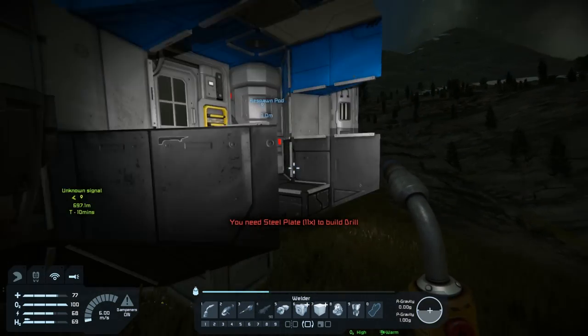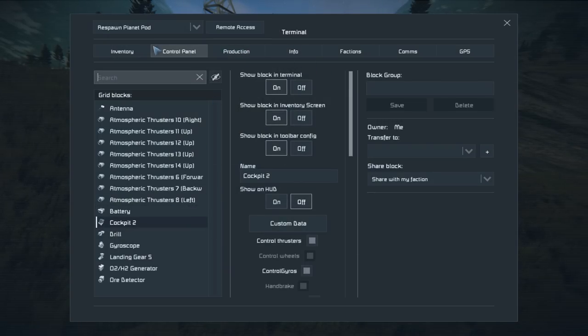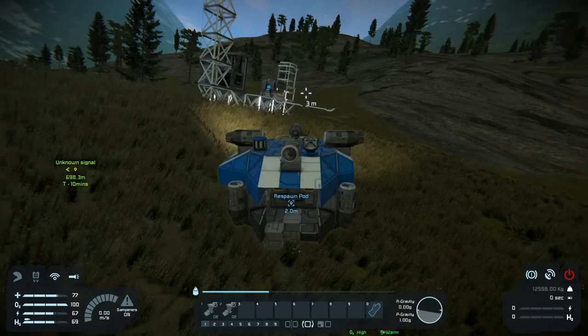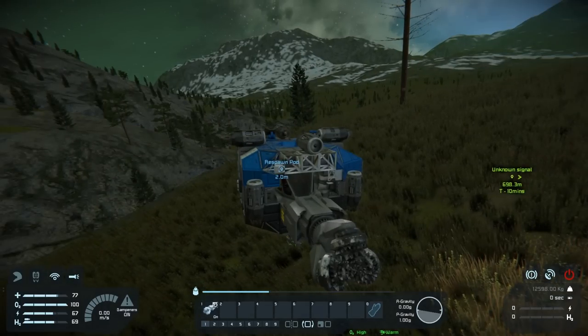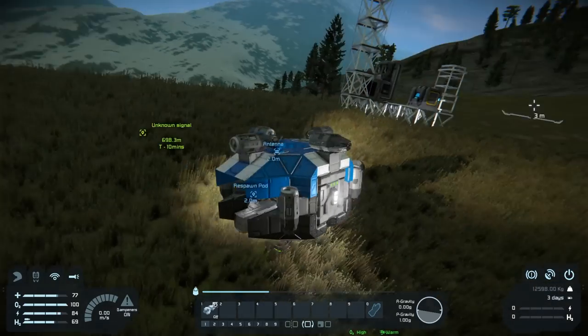Drill is done! How much can that bad boy hold? Inventory... the drill holds 3,375 — that's good, that's about three times more than what I can hold. Beautiful. All right, let's press G to bring up this menu. In the cockpit, this menu shows all your cockpit controls — you put the drill on number one, and then anytime you want to toggle the drill on and off you just press number one. Okay, let me give myself some power — there you go. Let's undock — I think that's P. Yep.